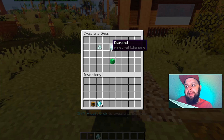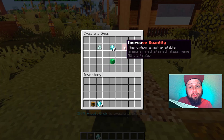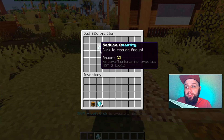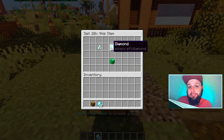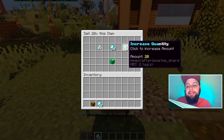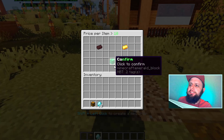Instantly a new interface appears. This GUI shows my 30 diamonds and gives me an option to increase or decrease the quantity I want to put in this shop's inventory. I can have 30, but if I want to reduce it — say I just want 20 diamonds for sale and keep the other 10 in my own personal inventory, I can do that. We're going to go ahead and put it at 25 and click the green next button.